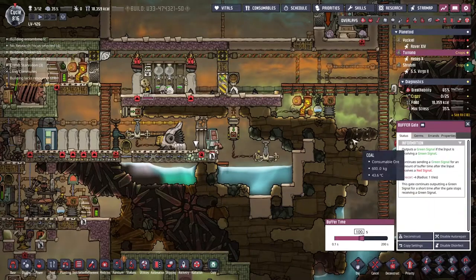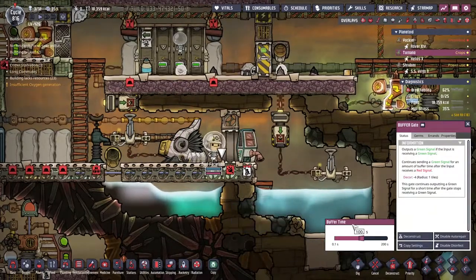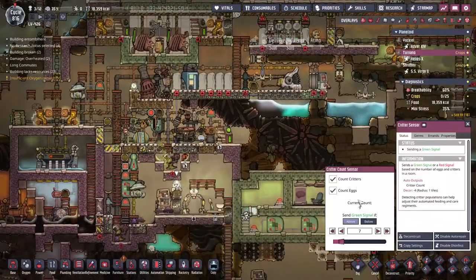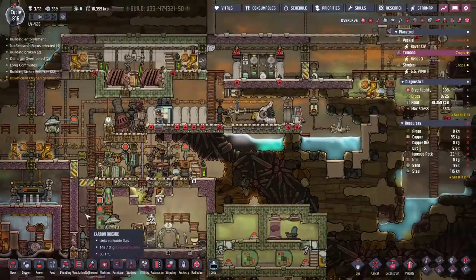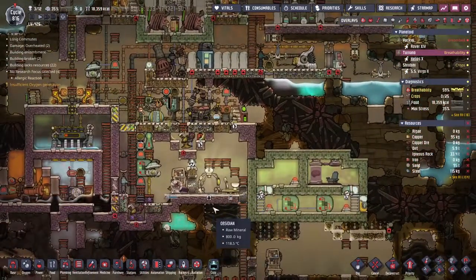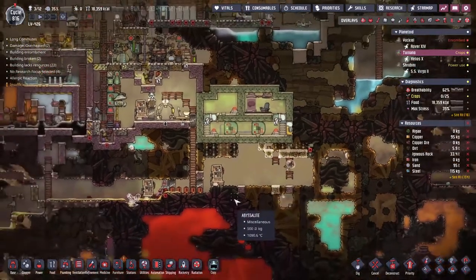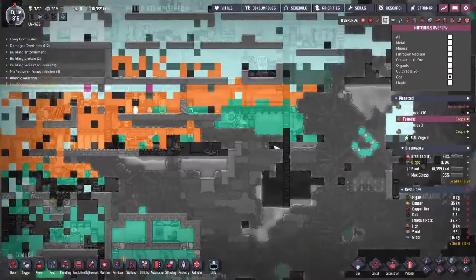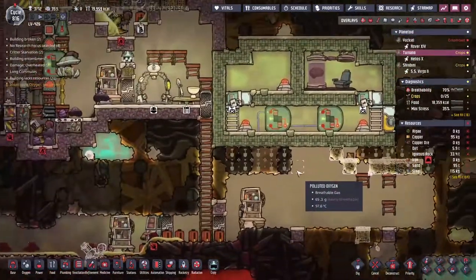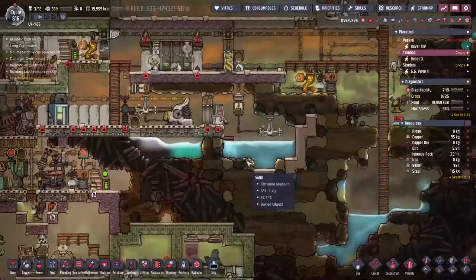The setup is finally ready - let's sweep everything here. This automatic dispenser - I want it to pick up any and all critter eggs at quite a high priority. The errands are down. We've got a big buffer gate back there - this time I actually do want the buffer gate. Normally I put a buffer gate when I want a filter gate, but no - I want the signal to be held and buffered for about 100 seconds. That should be long enough for people to pick up the eggs and for the critter population to drop below threshold. Over here I'm trying to wall in all the bleach stone - we've developed a bit of a chlorine issue with little pockets of it everywhere.